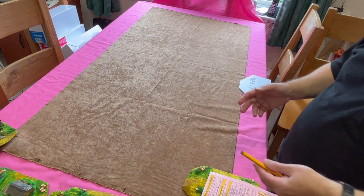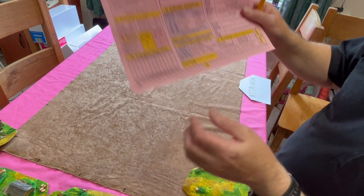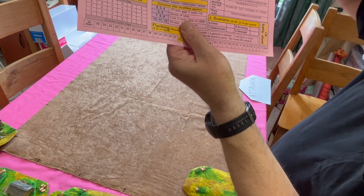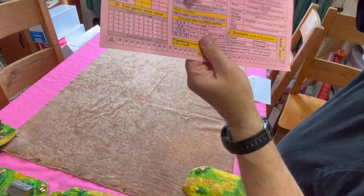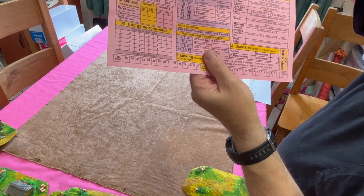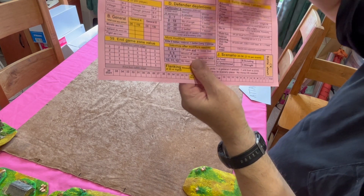Now the scenery is laid out in the following way. Each player chooses three pieces. There's the battle sheet here and there's the choices: you can have up to one wood, up to one village, up to one rough hill, up to two gentle hills, up to one rough ground, and up to one heavily obstructed.